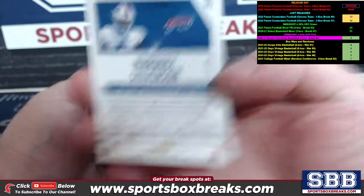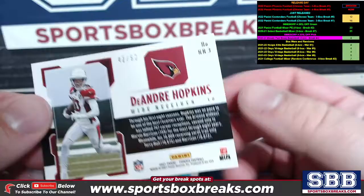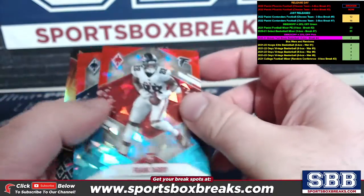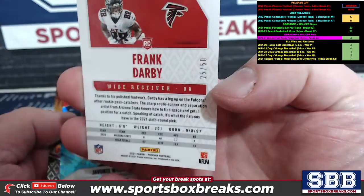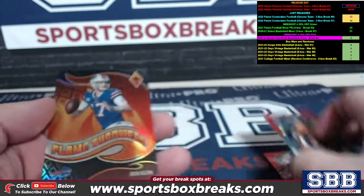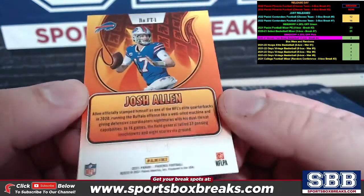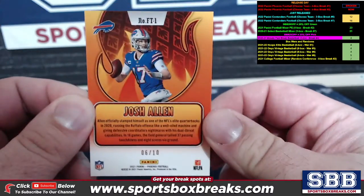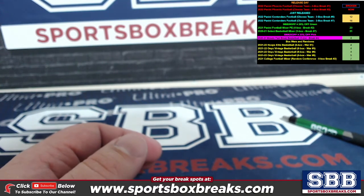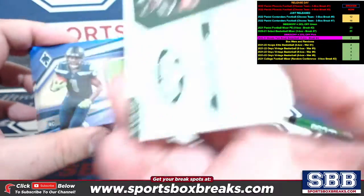We have D-Hop to 50. We got some cracked ice here — Frank Darby to 50 and Giovante Williams also to 50. We got a flamethrower Josh Allen black which is to 10, 6 out of 10 on that one.